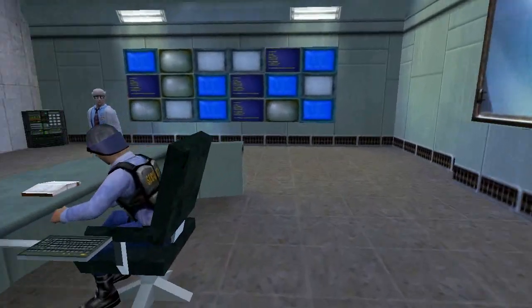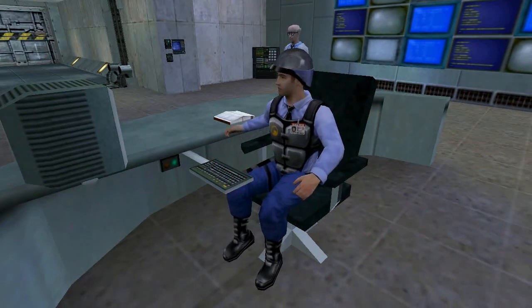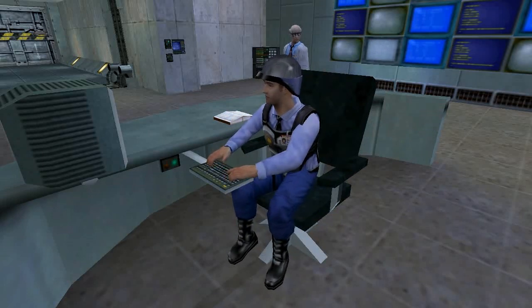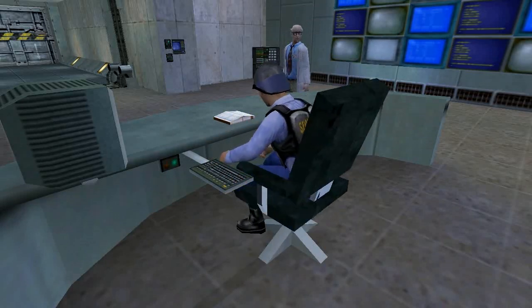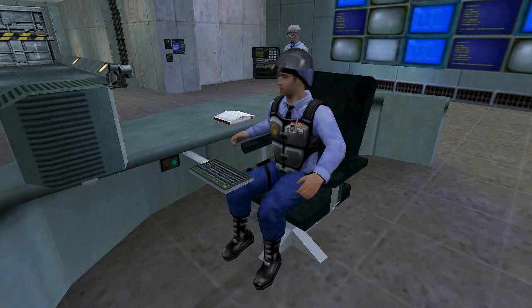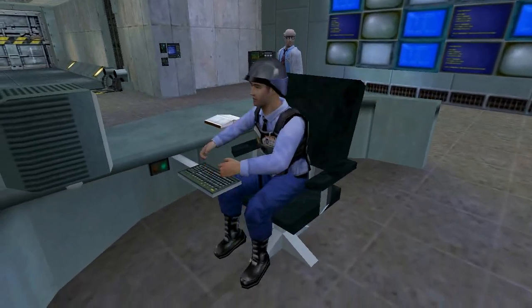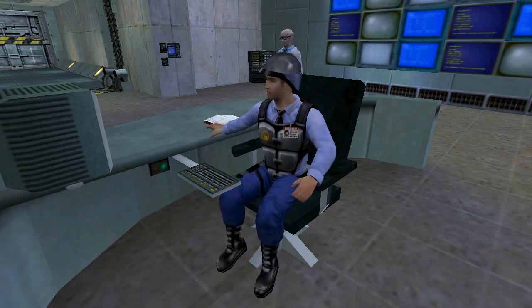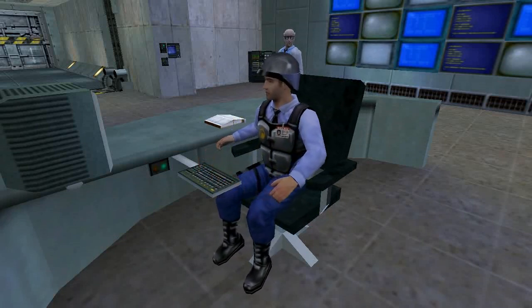Another thing I want to point out: this is a guy sitting in a chair, and the chair rotates with him. The chair is actually a door — as far as the Half-Life engine is concerned, the door and the guy are two separate things. The chair-door is programmed to rotate for a few seconds one way, then rotate back, to correspond with the animation of the guy sitting and turning.